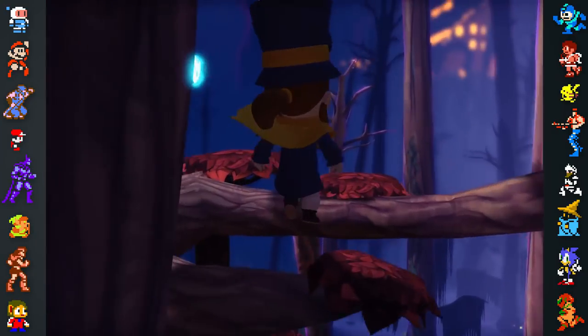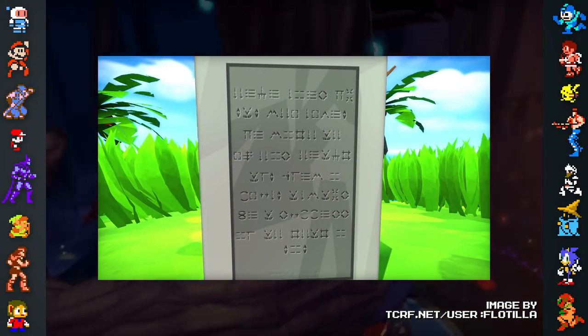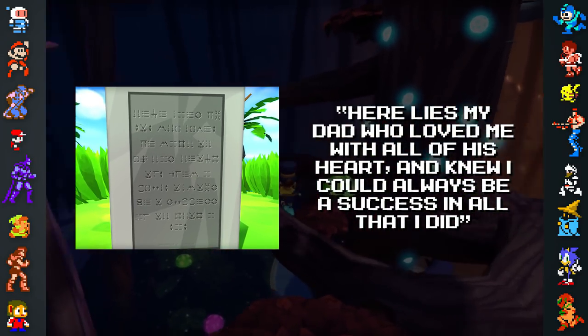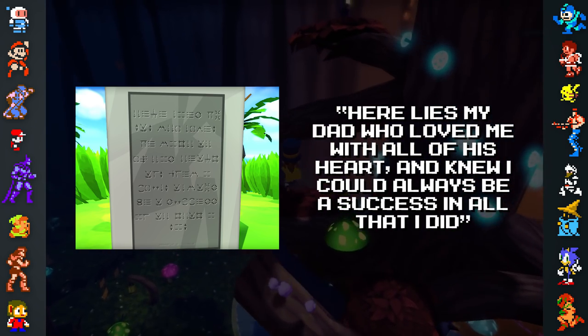On the other side of the island is a tombstone with an engraved message featuring an easily decipherable alphabet. When decoded, the message reads: "Here lies my dad who loved me with all of his heart, and knew that I could always be a success in all that I did."